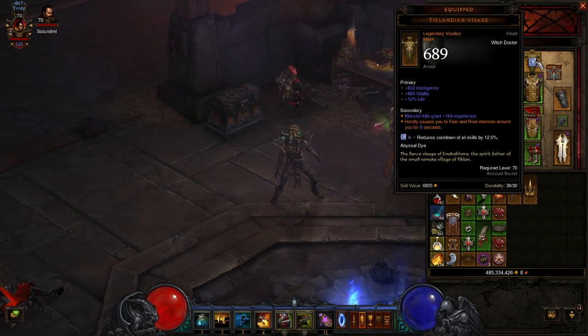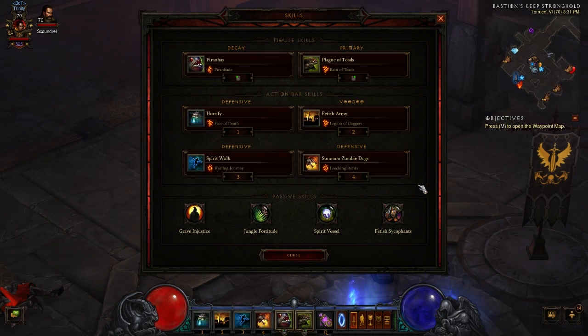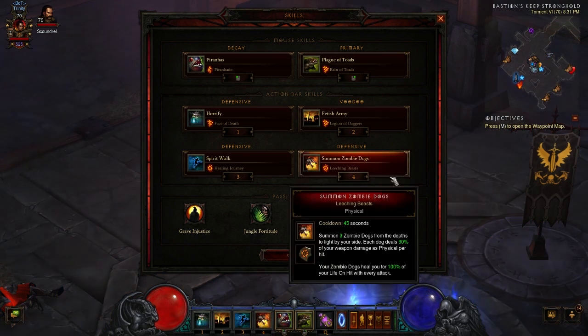In the secondary on the Ticklandian Visage, Horrifying causes you to fear and root enemies around you for six seconds, and you can roll up to eight. It's an absolutely incredible item. Now the monk is your prototypical tank for a lot of your higher greater rifts, but this is going to give you another option to either run with this in a group or maybe in conjunction with them.